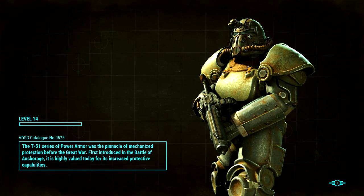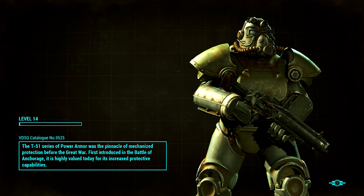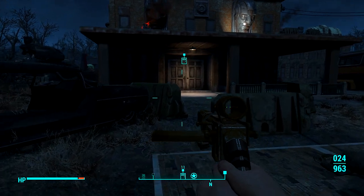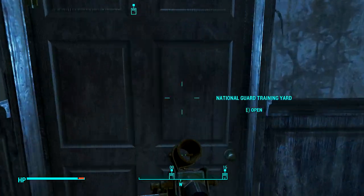I wonder if that's going to put me in the same room — it looked like there were multiple fast travel points. Power armor! I haven't even used mine, I just walked it back and parked it. The T-51 series is Pinnacle — Great War, First Battle of Anchorage. We're going back in — hopefully they didn't respawn. We were able to fast travel out of here because we weren't inside a building.